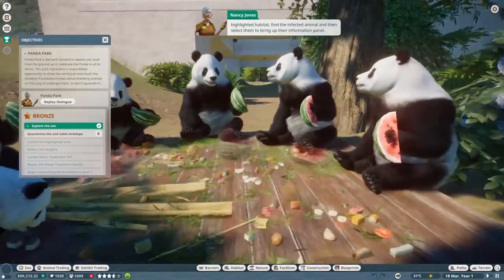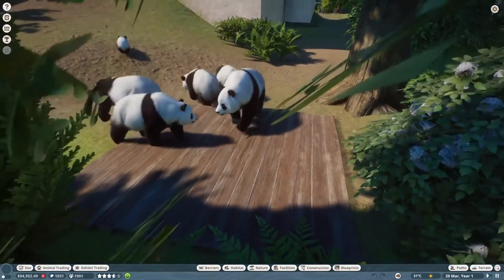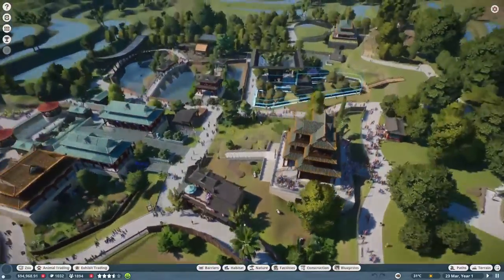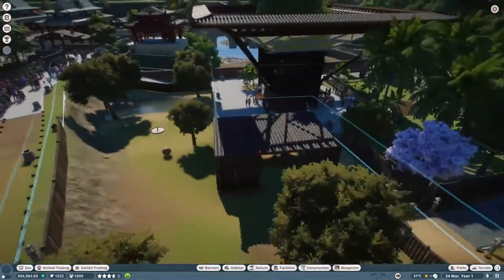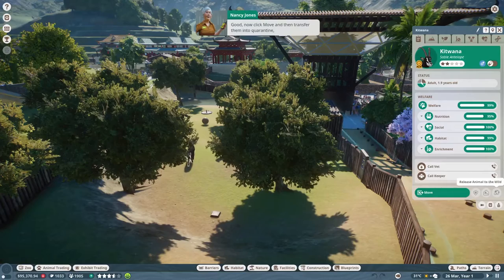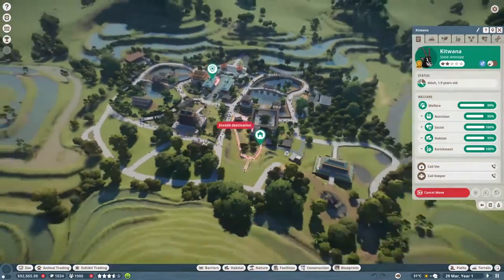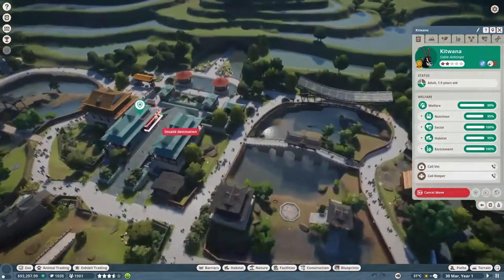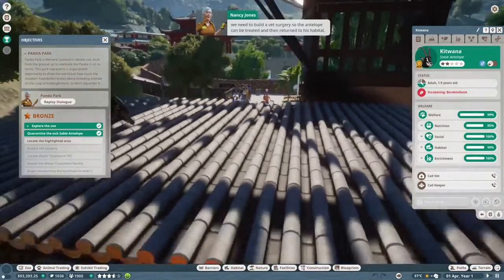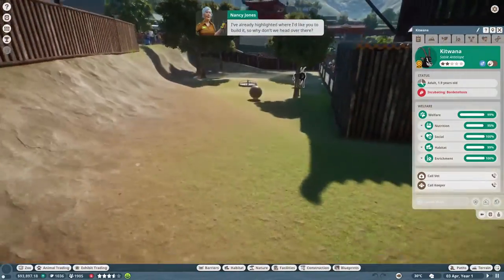Look at them all munching away. Find the infected animal and then select them to bring up their information panel. Whoa, pack mentality much? That was kind of scary. You need food. They ate all of that super fast. Now click move and then transfer them into quarantine. I've highlighted the quarantine facility in the zoo for you. Oh, phew. That's a relief. Was that actually the only one in here? How did we stop the infection from spreading any further? We need to build a vet surgery so the antelope can be treated and then return to his habitat. Yes, he was the only one. I've already highlighted where I'd like you to build it.